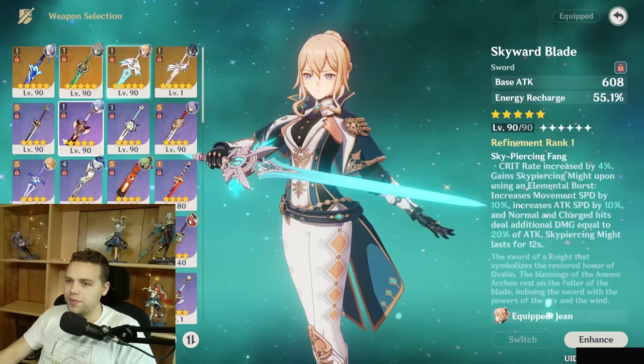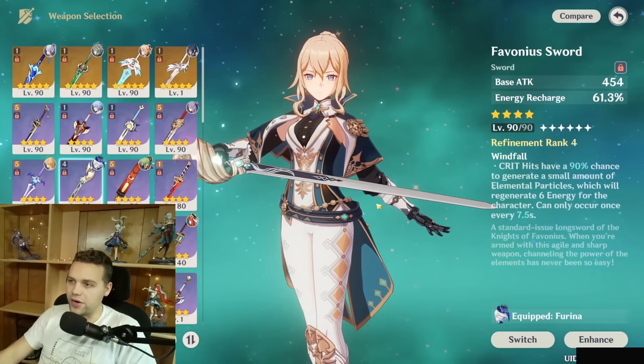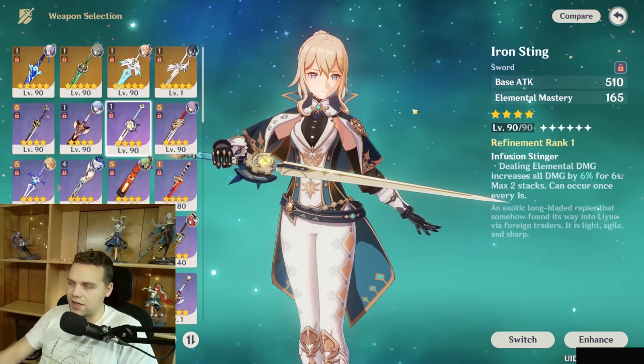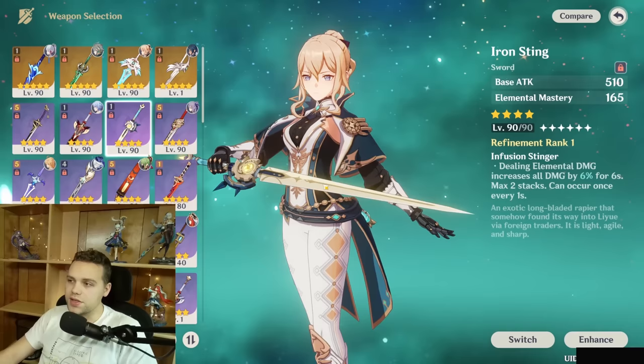For weapons, it's going to vary greatly depending on the team. In Sunfire teams, Favonius is usually her best choice because she has very high energy needs. But if you can get away with it, an Elemental Mastery-focused weapon such as Iron Sting is really good. Even in Raiden teams, she still needs about 160 ER, and you're generally better off using Favonius with an EM sands, similar to how you'd build Sucrose. But if Favonius is on a different character, then an ER sands combined with something like Iron Sting or the Sacrificial Sword is a good choice and really not that much worse.